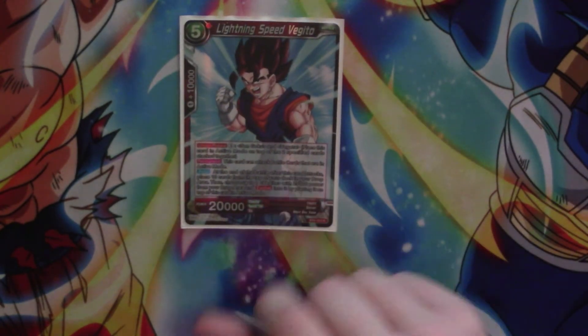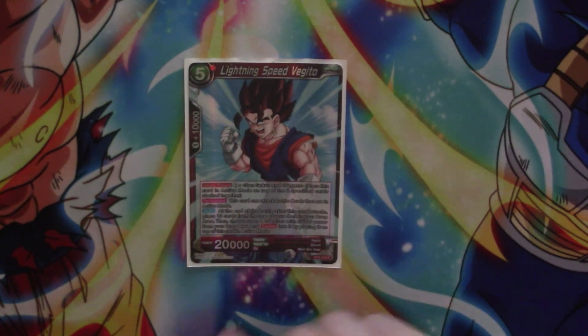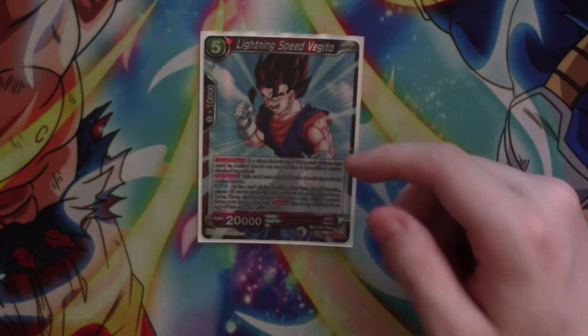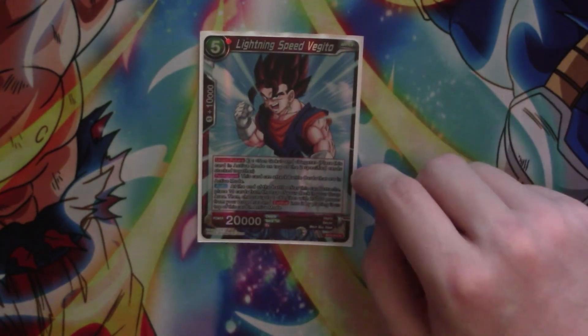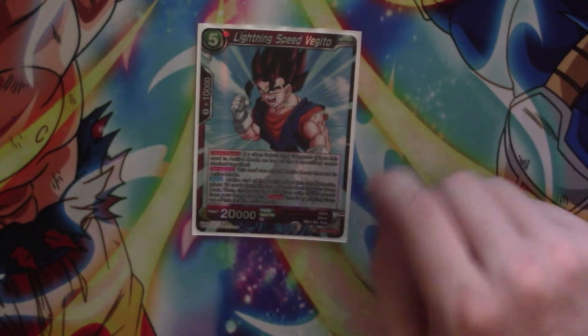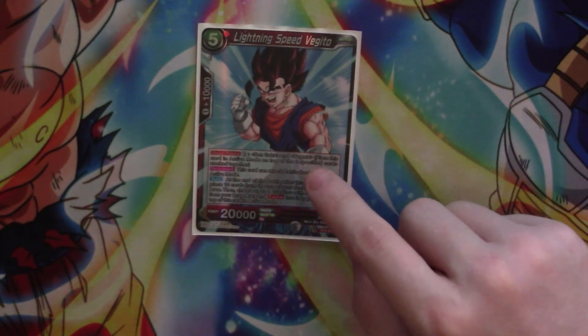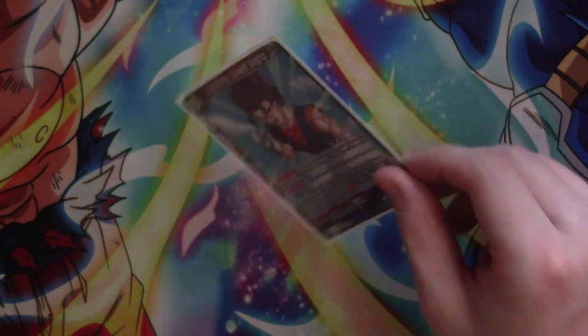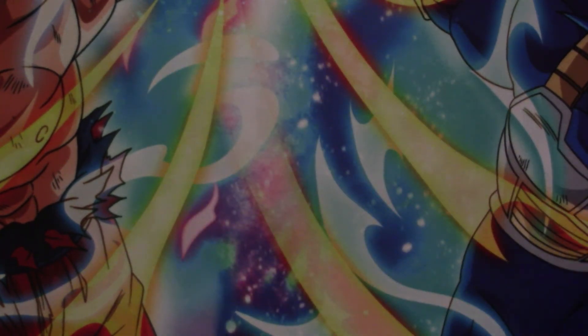And then we've got one Lightning Speed Fugito for the old-school style of getting out your seven costs. This is a Unipitor with free energy — a Son Goku and Vegeta — and you place them in active mode so you can swing with it. Permanent: can attack battle cards in active mode. And then auto at the end of the battle after this card attacks: you mill yourself for ten cards and then you can play a Fugito card with energy cost of 25k on top of this card in active mode.